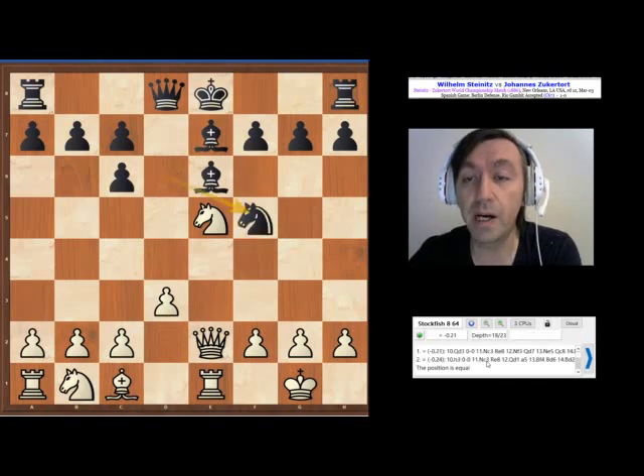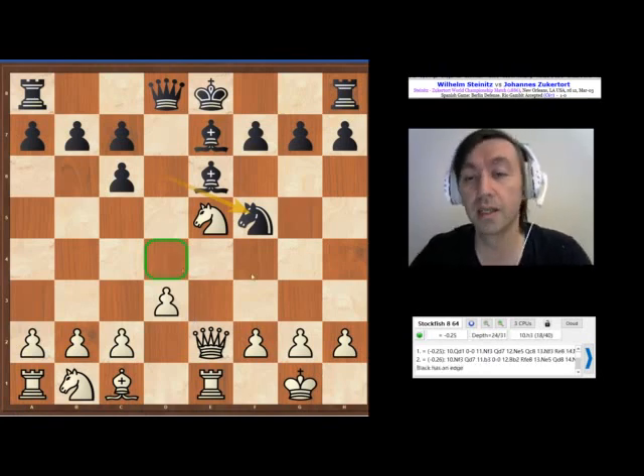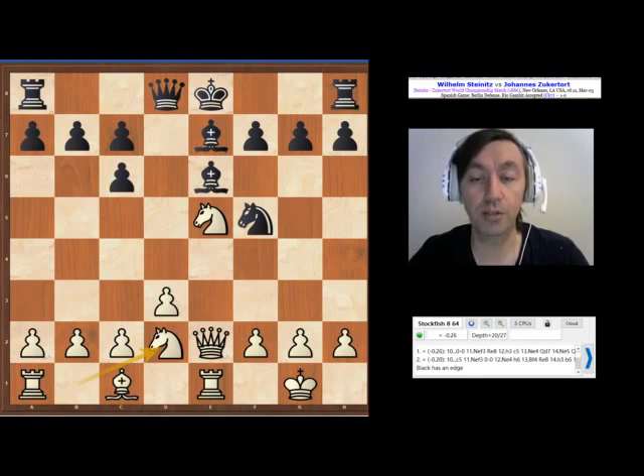Knight f5 is a standard Berlin move. The knight on f5 is wonderfully placed — it takes control of a lot of squares: d4, e3, g3. It opens the d-file for the heavy pieces and protects the bishop on e7. This is the ideal square for a knight in the Berlin. Knight d2 — white tries to develop. The knight can go to e4 or f3, and black castles.